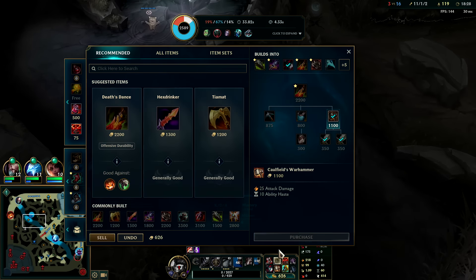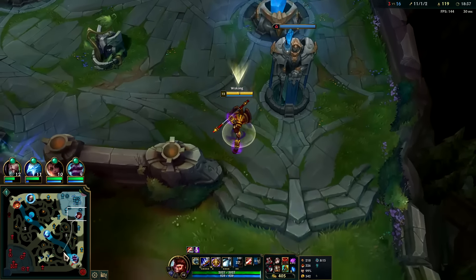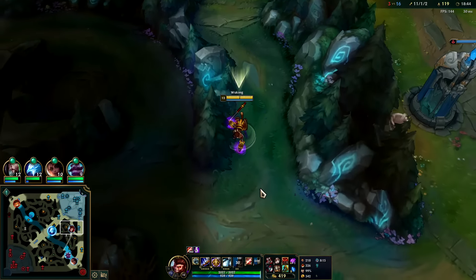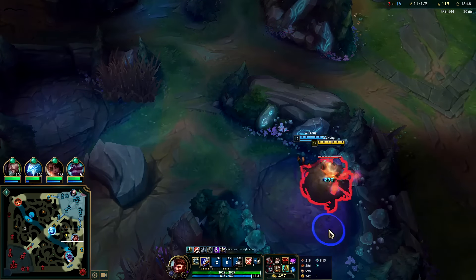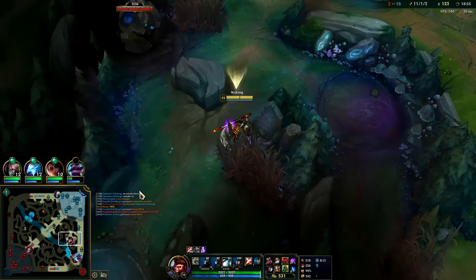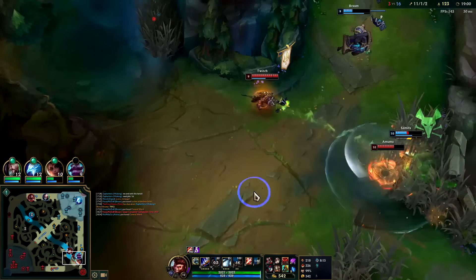Deathsdance gives some ability haste as well, so we'll go for Deathsdance. What we're looking for now is to get one or two kills, lay Herald, then end. You don't want to take an inhibitor before the 19-minute mark because Baron doesn't spawn until 20 minutes — if you take it way before, you're giving them free waves since your super minions will be stealing all the waves; enemies catch up in gold and XP if you do that.